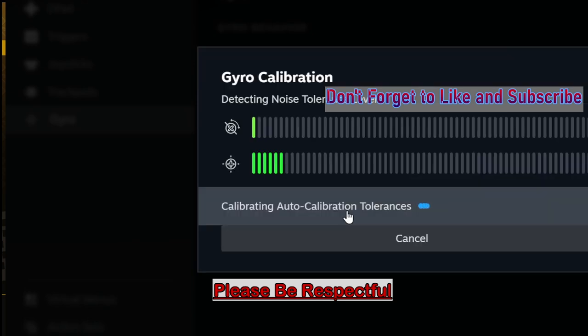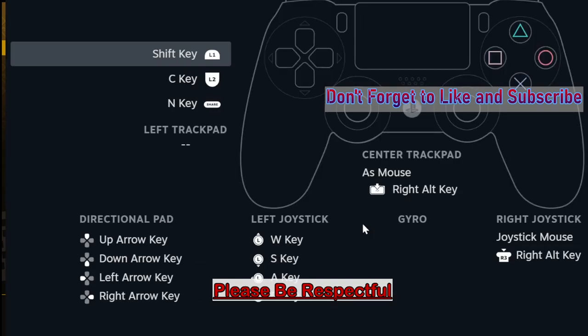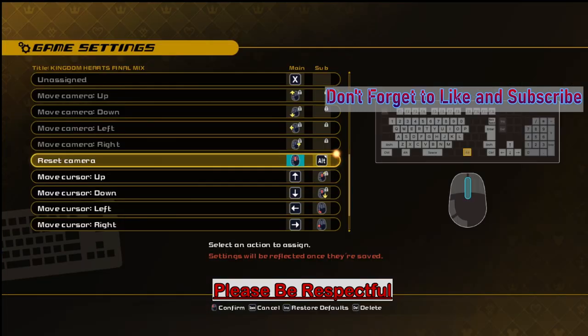Select Calibrate and wait for the calibration to be completed. You can view everything and make sure you have everything okay. If you have downloaded the game through Epic and have transitioned it to Steam, this is how you can get the DualShock 4 to work flawlessly in the game.